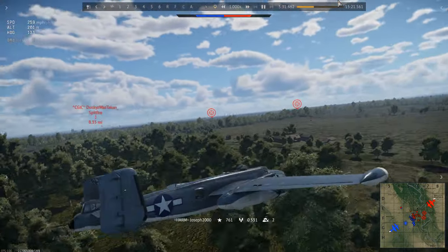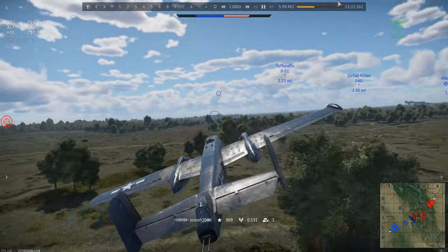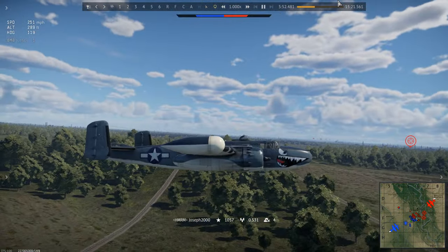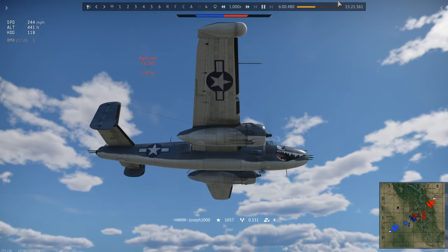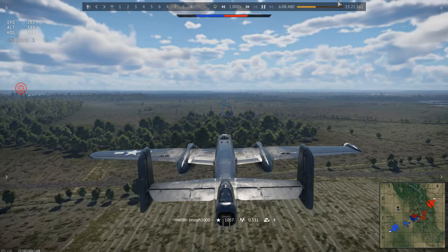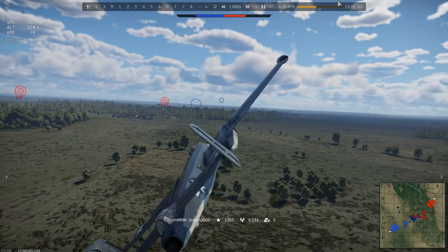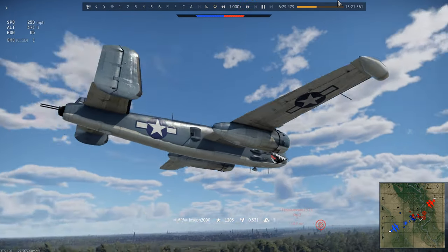After destroying that pillbox I look around again and begin turning for the next one. I take a more thorough look — I have fighters to my right, but they are friendly, so I continue watching the Focke-Wulf just in case. After destroying the last pillbox in this row, I begin turning to the far right base. I have one bomb remaining and might as well help my teammate in the NC-223, who is about to drop on this base as well.